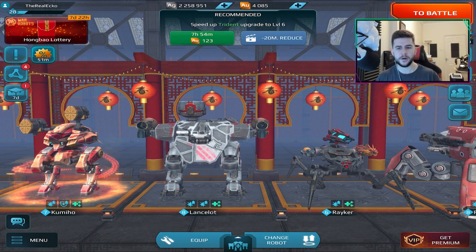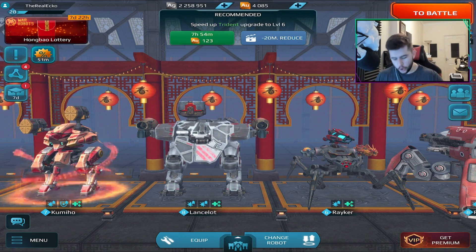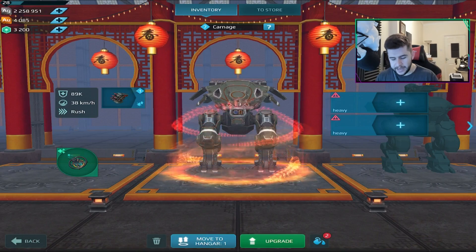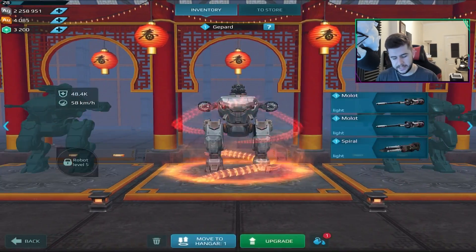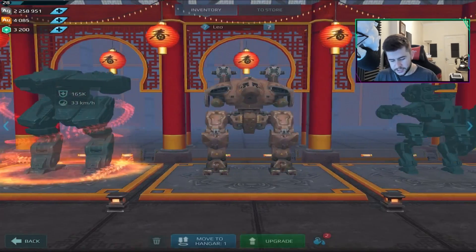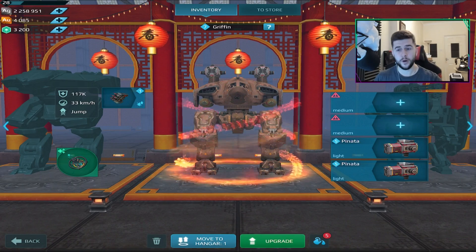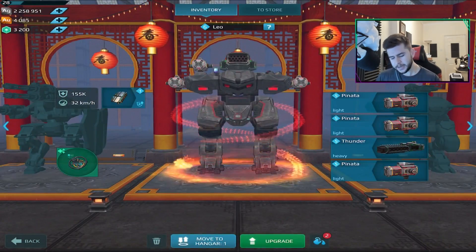...the Landslot with the Tarans, and the Cameo with the Orcans — is this a good loadout to go forward with? Would you guys take out a specific robot? For example, if you didn't like the Cameo, what should I take it out for? Is there anything inside my hangar that you'd recommend I start focusing on upgrading? I've got things like the Natasha robot, and I do have a Leo.